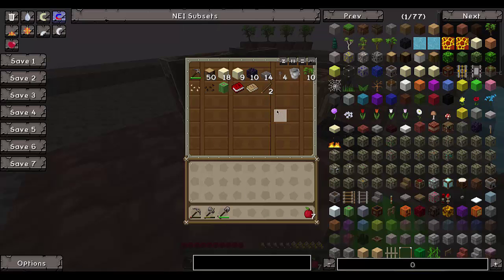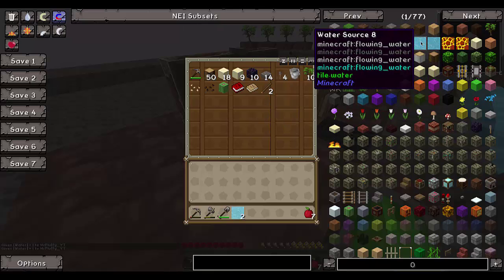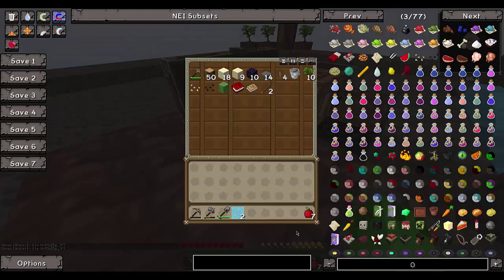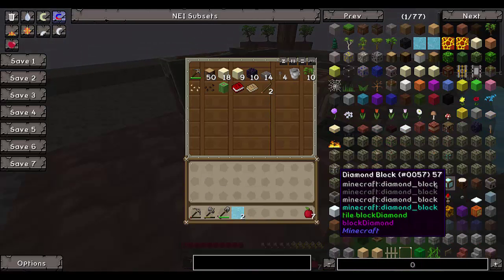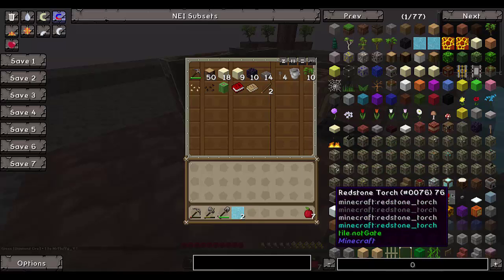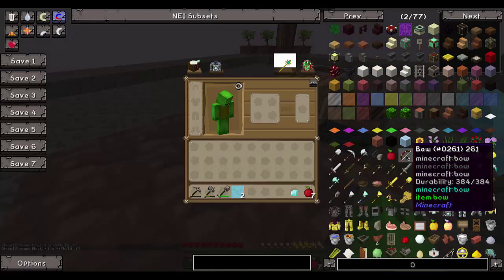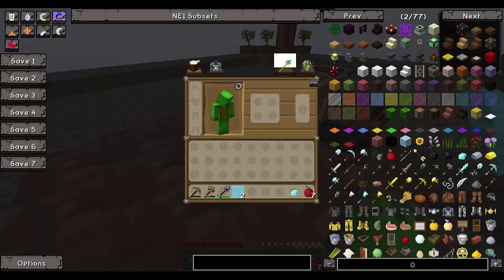So we can make the nether portal, but the only thing is we haven't got flint and steel and we can't get iron. So what I'm going to do is get that steel — we need two of these, we need a diamond. It's not cheating by the way if you say it is, because I can't get these materials. Let's get dumb rock, turn it to diamonds, we need one. Throw these away, we need flowers — we need one two three four, and we need twelve.